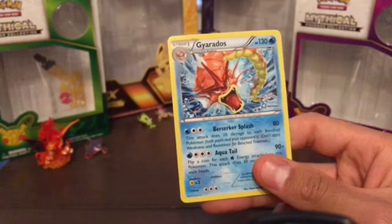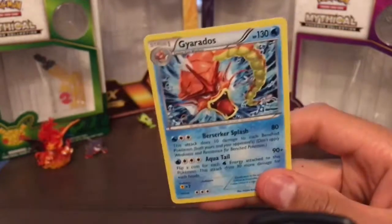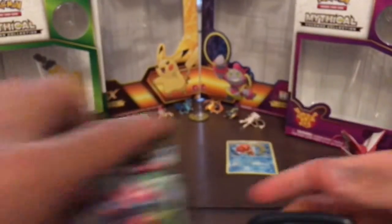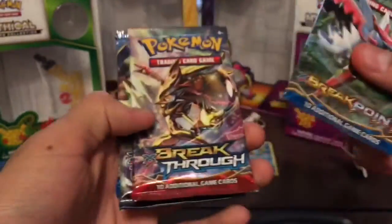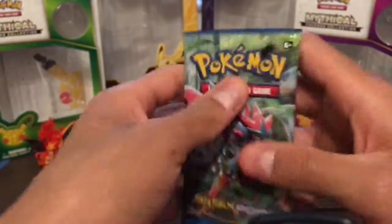We also got the shiny Mega Gyarados promo card — see that! And we also get four boosters: a BREAKpoint, a Breakthrough, an Origins, and another BREAKpoint. I'll start with this one.